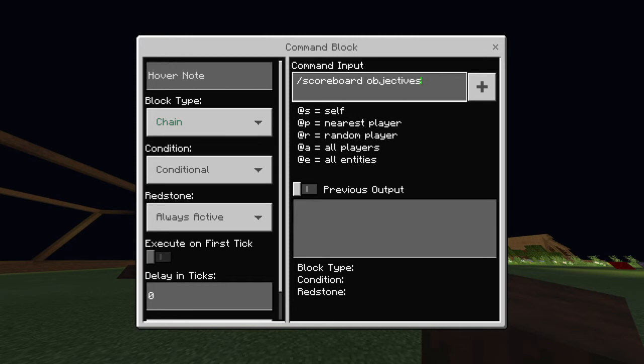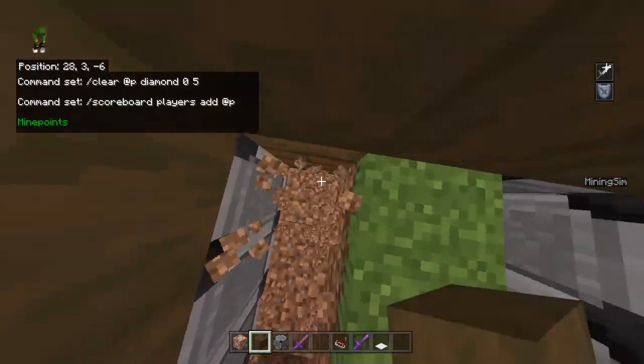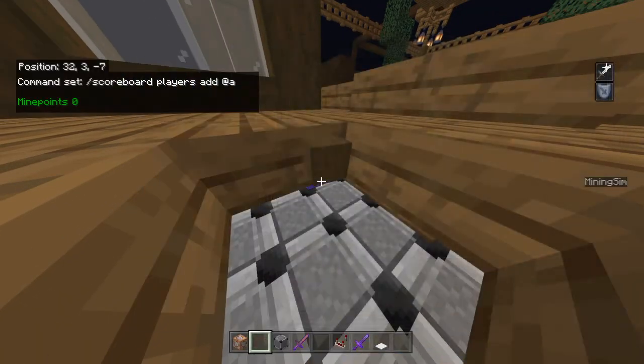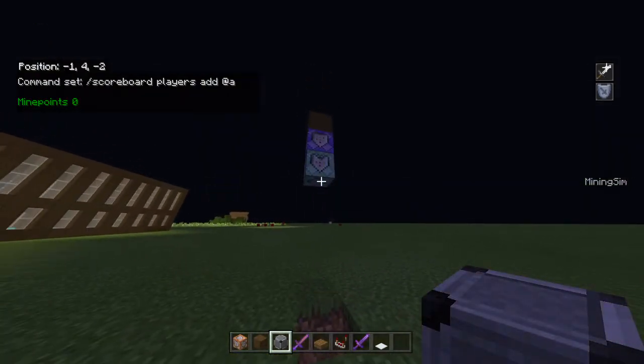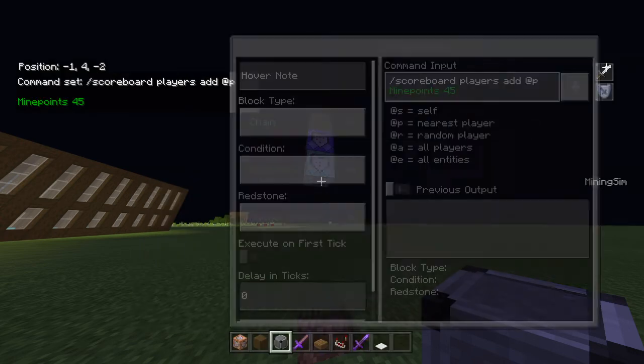So type players add @p, then your scoreboard — mine is mine points. I went to check my command blocks and I had it right. For diamond I'm going to do 45. You also need to put a pressure plate on top.